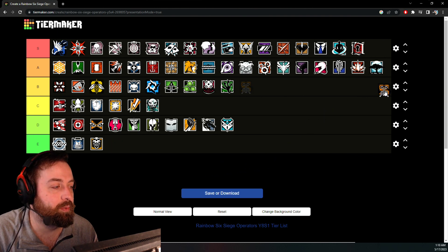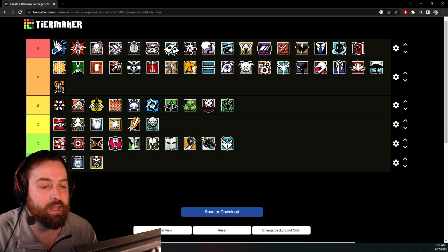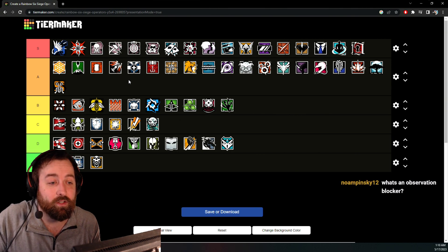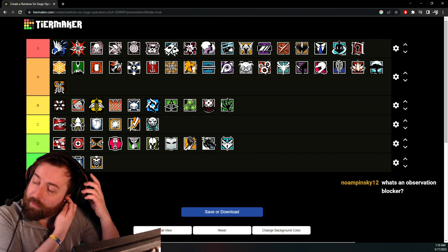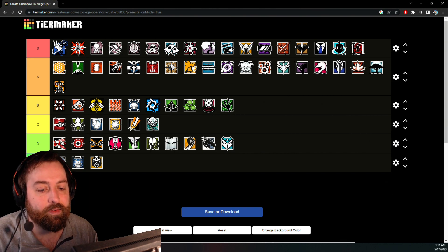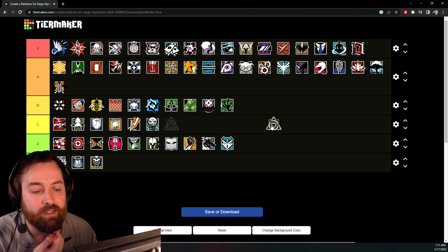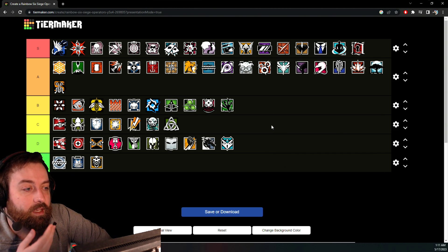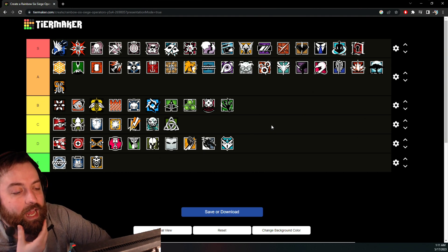OSA — the people that want to play Montagne but also want a gun. A tier, very strong and annoying. EMP, Impacts — if you're running Thermite and you bring an OSA, it's like a match made in heaven other than Thatcher, who's usually banned. OSA is really strong at the breach and very annoying to deal with. Thorn got a slight buff with Fenrir — pair them together and Thorn becomes a little bit better — but I'm still placing Thorn around C tier. Her guns are good but everything else is kind of 'meh.'